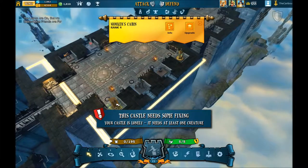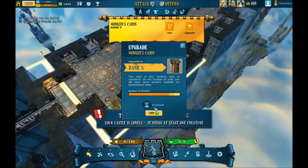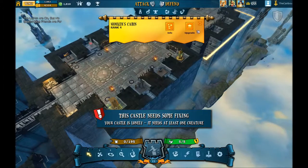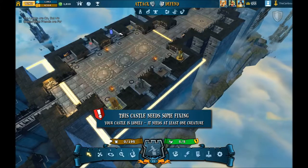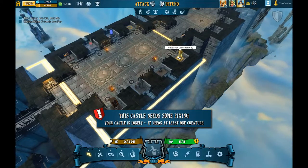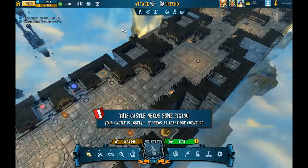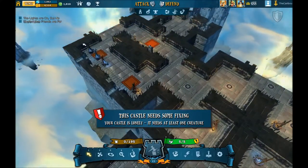The last real item in the castle is the worker's cabin. Now, this can only be upgraded using real currency — there is no way to upgrade that using in-game currency. So that is one way where pay-to-win could possibly creep in. What this allows you to do is, if you have it at level 1 you can only upgrade one thing at a time, but if you have it at level 2 you can upgrade two things at a time, and so on. So the more of those you have, the more things you can have running and working at the same time.